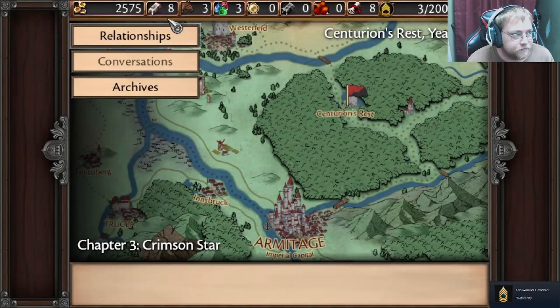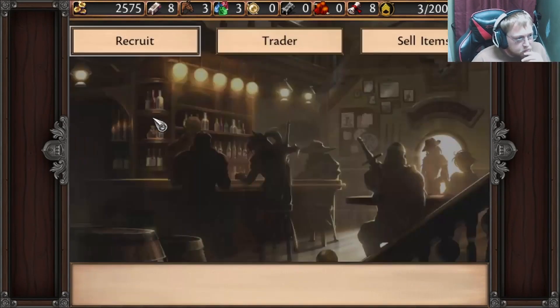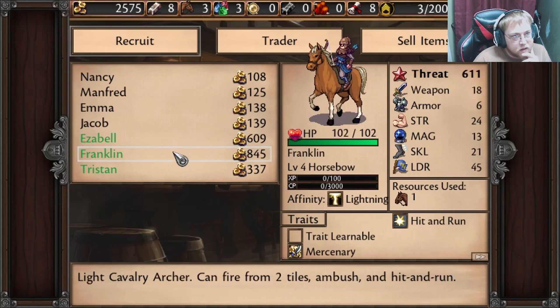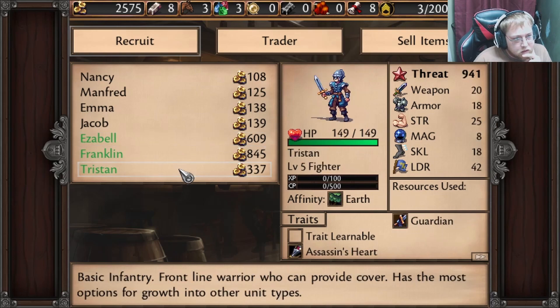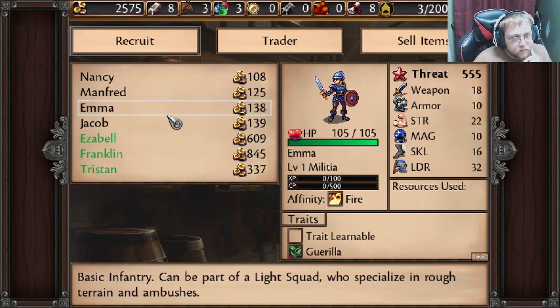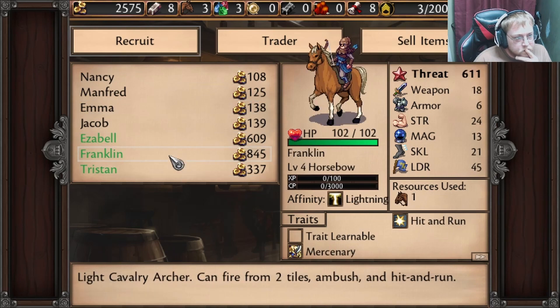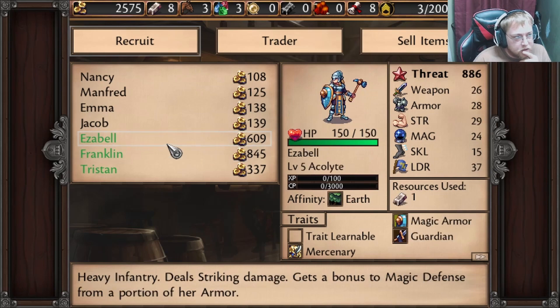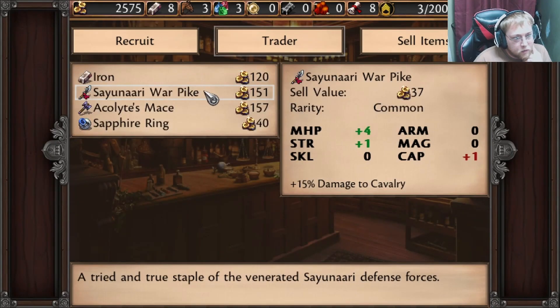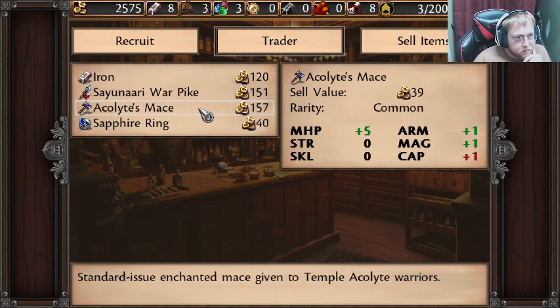Yeah! Rank up! Alright, so we did all that. Let's go to the marketplace real quick and see what we got. Ooh! Elizabeth is an Alkalite. Resources will be used as one Iron. Hit and run — Mercenary. And Tristan — that guy's awesome but I don't have a leader for him. Or I might. So we've seen what the Recruit is. What's the Trader got? Saru Warpike — that's nice. Alkalite's Mace and a Sapphire Ring.